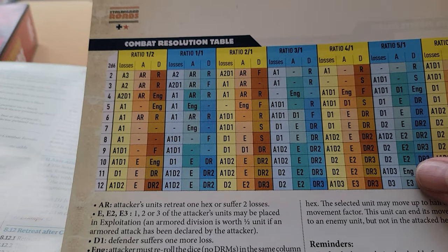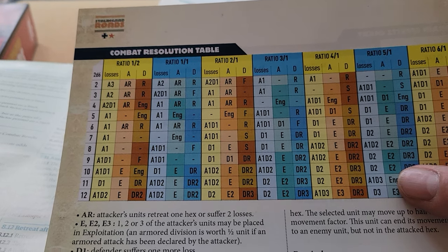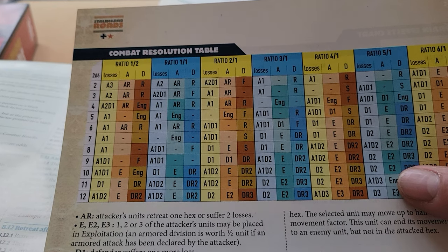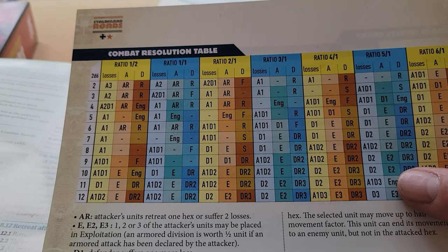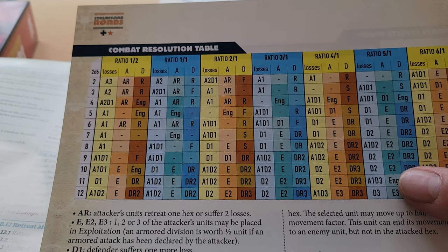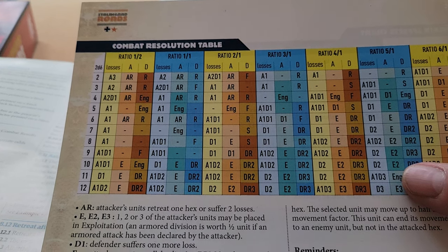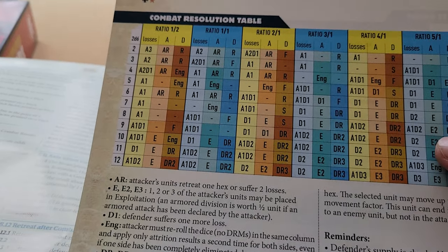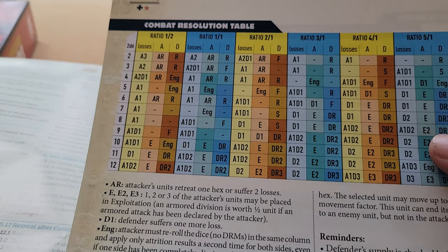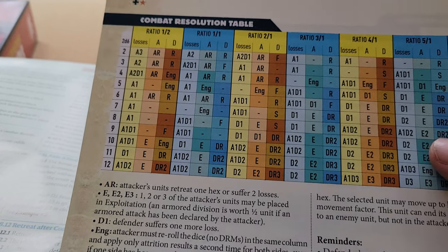There are tactical chits and support stuff that mitigate different things. For the Soviets they help mitigate German superiority; for the Germans, things like the PAK 88s enforce extra step losses on the Soviets — and vice versa. This CRT is so deadly that a full massive Russian assault can just go poof if it all goes pear-shaped. It's awesome.